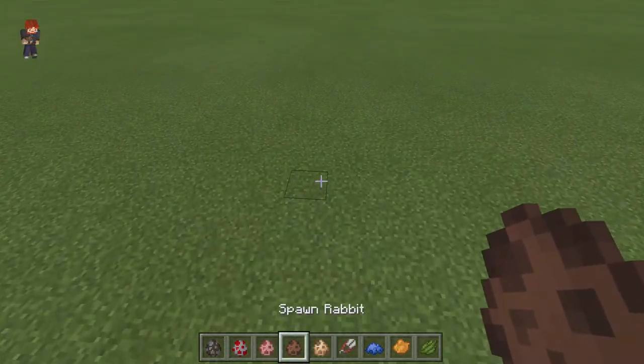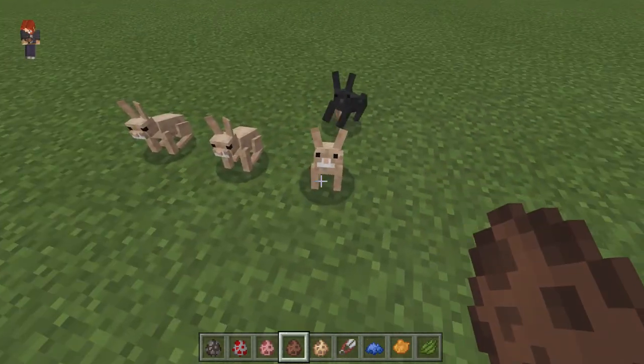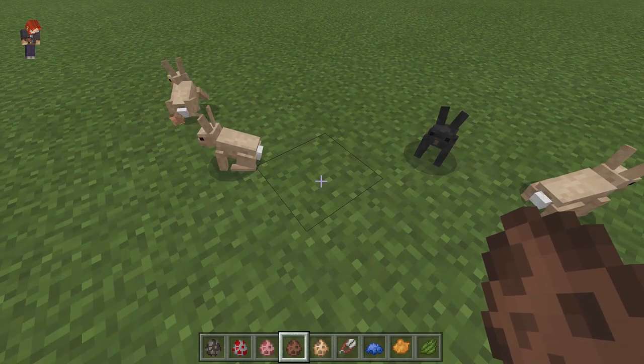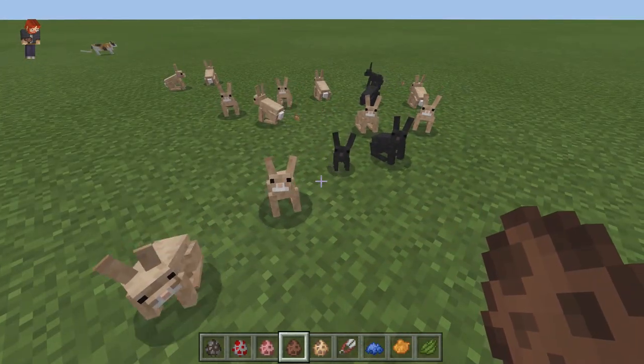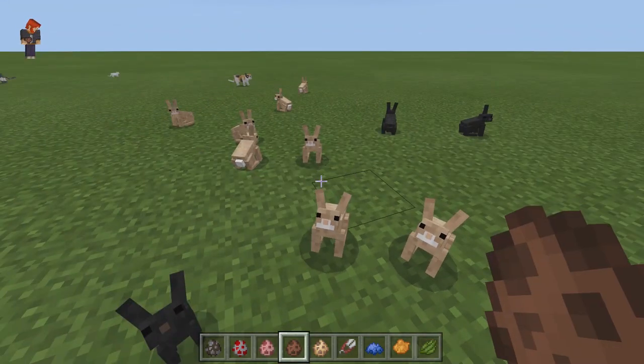Now we have the rabbit, and oh, look how cute they are — they are so adorable. I like this model rabbit better than the one that Mojang created. These look so much more cute, with fluffy tails and their beautiful small little noses.